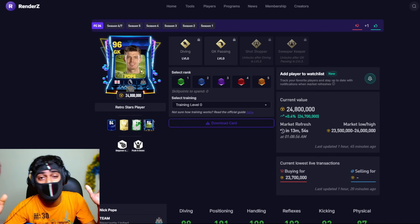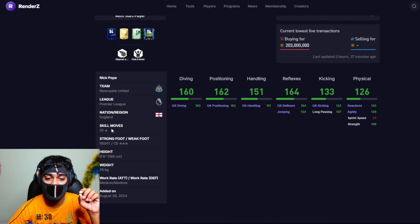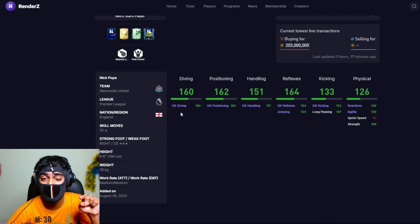Next we have Pope 96. FC Mobile fans already know how good Pope was, and this card is no surprise. At 6 foot 6 inches of height with some outstanding stats — even better than Oliver 097's rating — if you're looking for a cheap beast goalkeeper, he's definitely going to be your option.